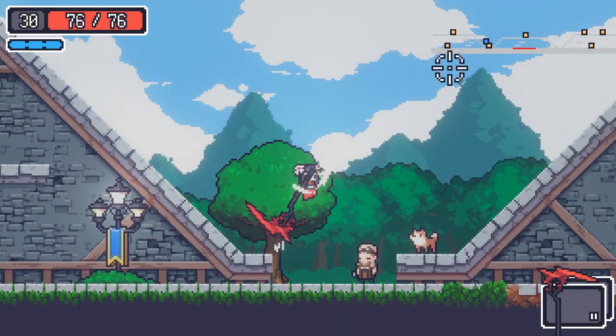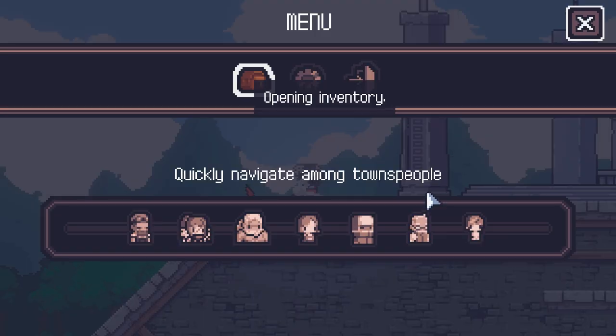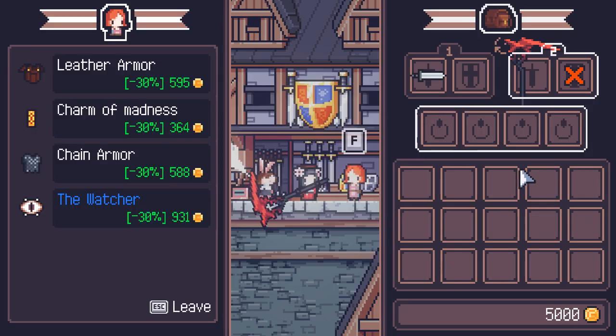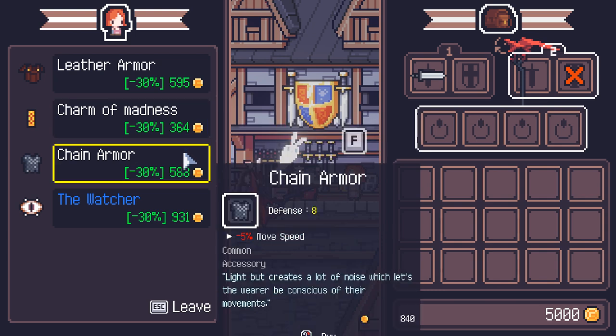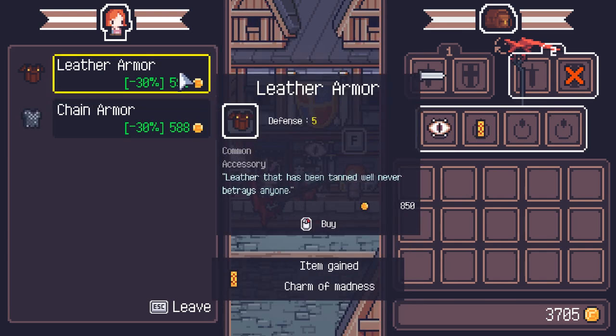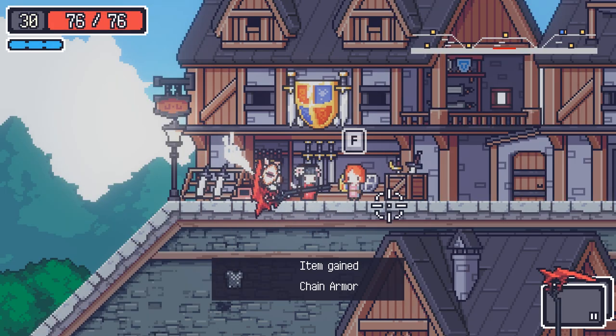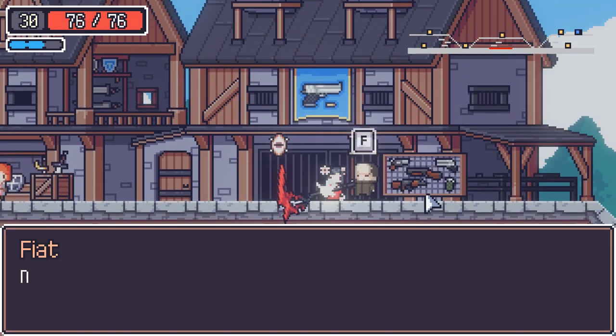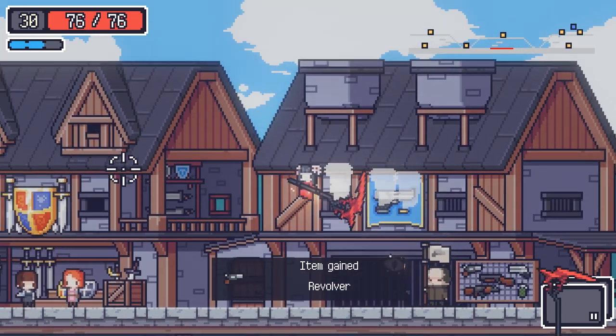All right, let's see. I've got everything off. Let's go grab our buffs. Let's go shop lady, what do you have? I guess let's grab the Watcher, let's grab the Charm of Madness. Buy it all — I got the money for it. Slows me down a little bit. We get this two-hander, but like, who gives a dang about that?